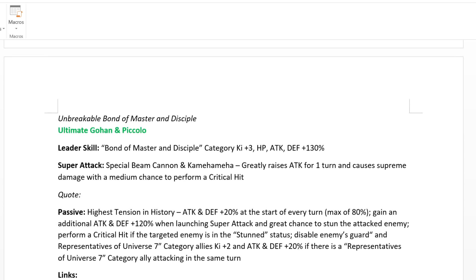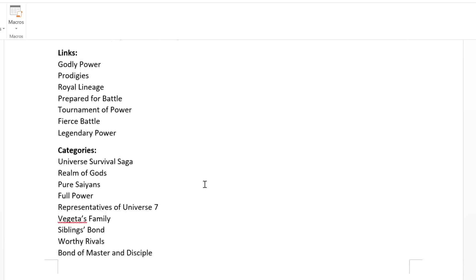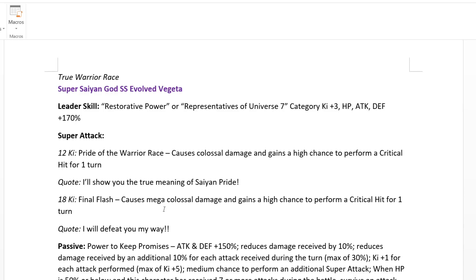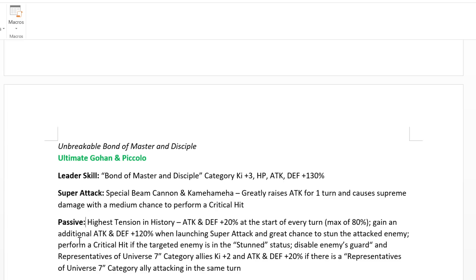Next we have the Ultimate Gohan and Piccolo unit — Unbreakable Bond of Master and Disciple. This awakens from the Ultimate Gohan SSR art on the leaked banner arts. Leader skill is Bond of Master and Disciple category, ki plus 3, HP, Attack, and Defense plus 130%. Super attack is Special Beam Cannon — greatly raises attack for one turn, causes Supreme Damage, with a medium chance to perform a critical hit. His passive is Highest Tension in History: attack and defense plus 20% at the start of every turn, max of 80%, and gains an additional attack and defense plus 120% when launching a super attack, plus a great chance to stun the attacked enemy.